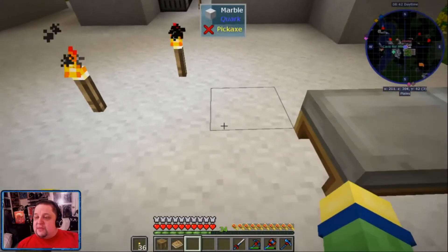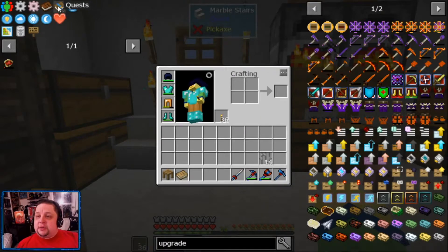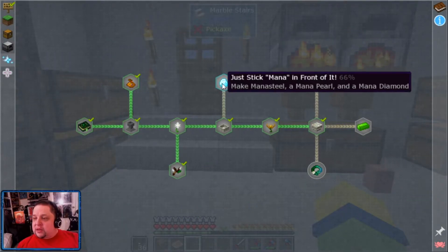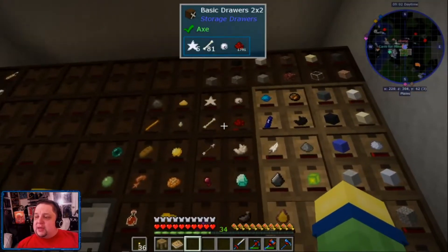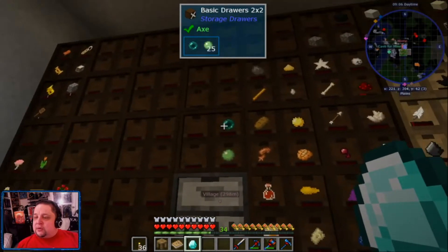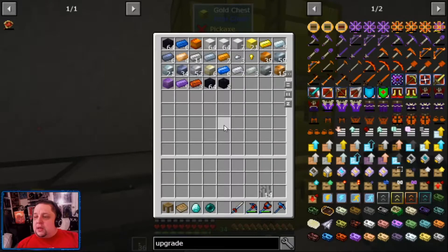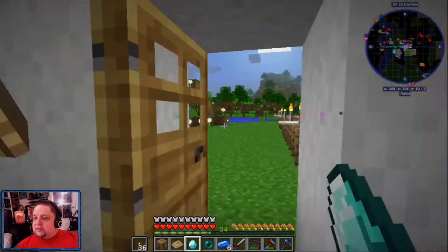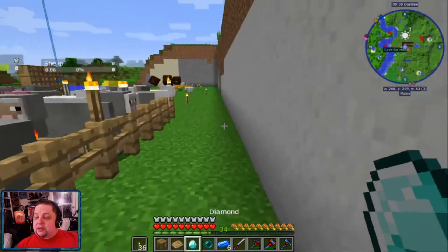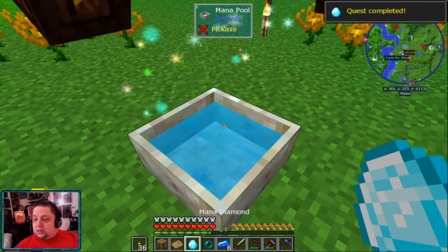Next thing up is we're going to go ahead and go back to our quest book and check out Botania. We need to make mana steel, mana pearl, and mana diamond. To make a mana diamond we just needed to drop that in. I don't think I have any more mana pearls - I think I used mine. So I'm going to grab a pearl just in case. We've got our mana steel there. Here's another mana steel, a mana diamond, and a mana pearl. Got them.